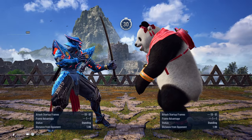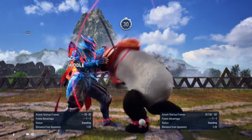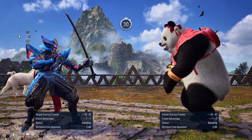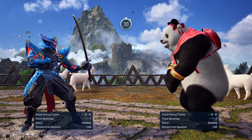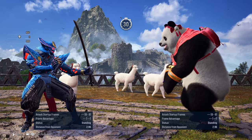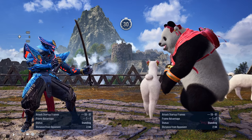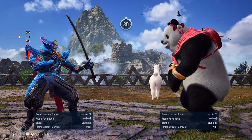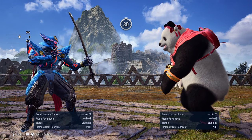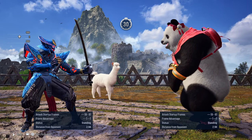One move that you will probably see a lot being used by the Bears is 1-1-1. Now 1-1-1 when used is actually not a true string, so when the Bears go for 1-1-1 they don't get a guaranteed string from it. The first hit — if it hits, it hits — but the second and third hit are not free.